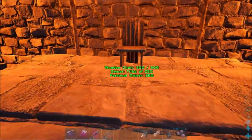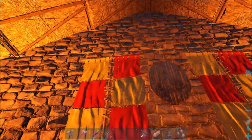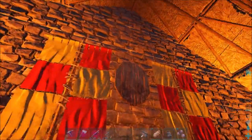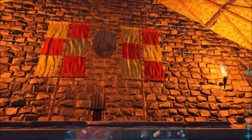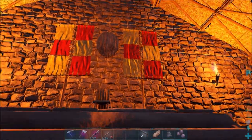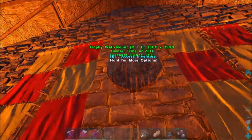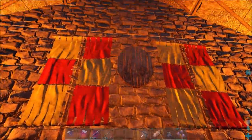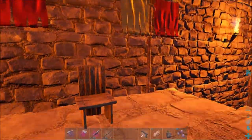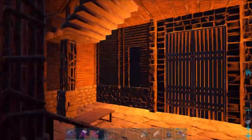I still have this chair I need to figure out something to do with, but I did get colors chosen. I did some research online and found that yellow and red were like the most popular colors for kings and kingdoms, so I did a yellow and red multi-pattern. I forgot to get a T-rex head to hang over the chair, but I did get some torches up for light.